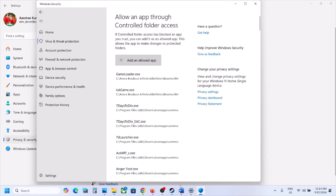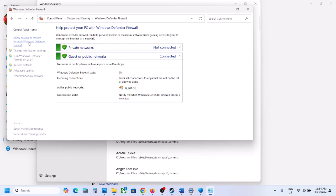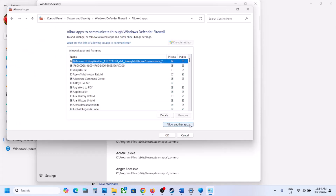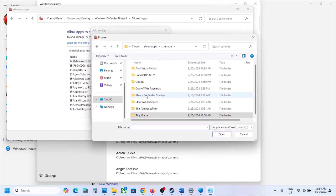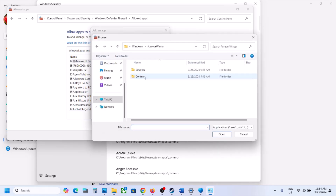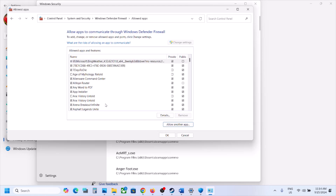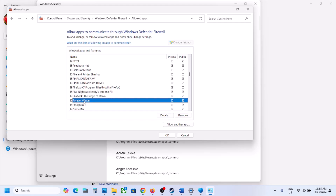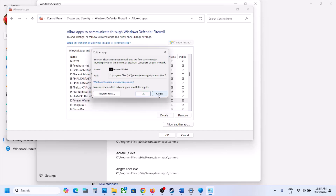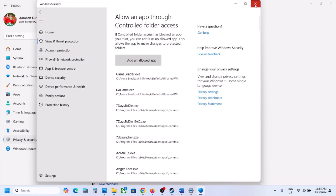Also allow the game through the firewall. Type 'Control Panel' in the search box, go to System and Security > Windows Defender Firewall, click Allow an App or Feature Through Windows Defender Firewall, then click Change Settings and Allow Another App. Browse to the game installation folder and add the game exe. Then click Allow Another App again and add the Forever Winter binaries Win64 exe file. Once both are added, make sure to allow them on Private network, then launch the game and check.